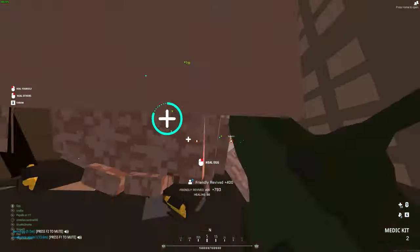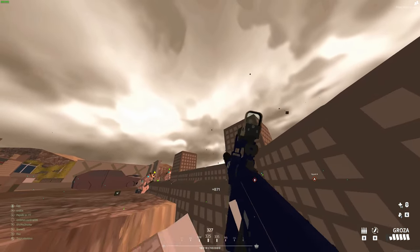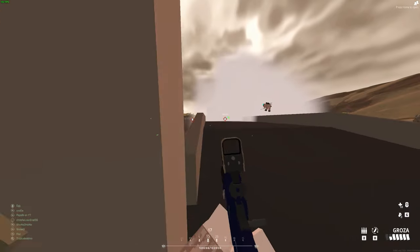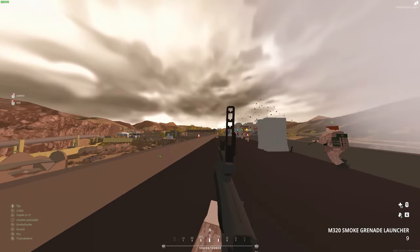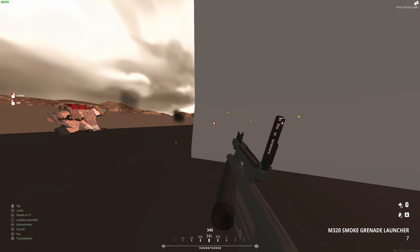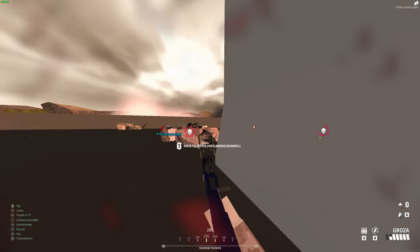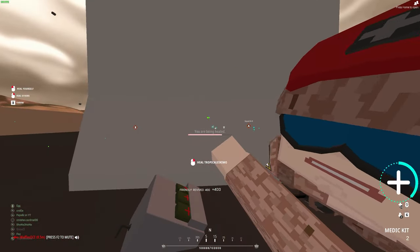My only gripe with the Groza is that it has a very slow reload speed. If I quickly pull out a mag here — this reload animation is four and a half seconds, which is insanely long. And you can't put a quick magazine on it, which sucks. I hope they plan to add a magazine attachment because I reckon it will benefit a lot. Even the Honey Badger, which is another PDW in this game, also takes about 3.7 to 4 seconds to reload.